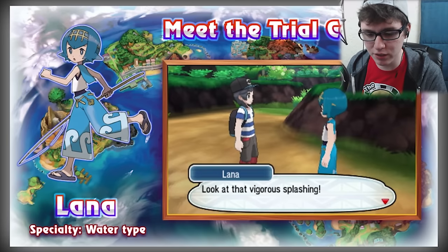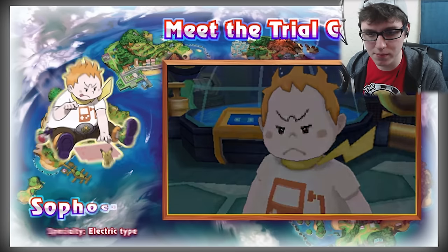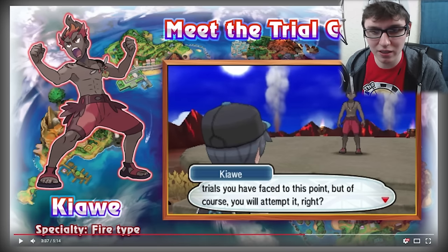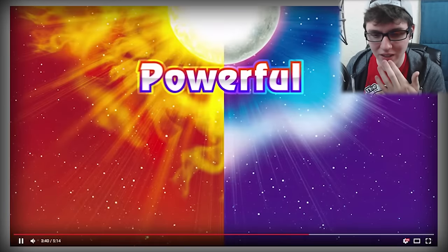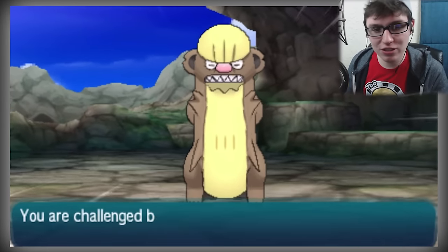Look at the vigorous splashing — Lana, Water type. That's kind of cool. Electric type, hmm. This guy right here — holy crap, he looks awesome. So I think you fight these guys.